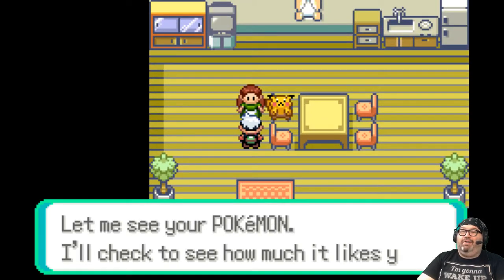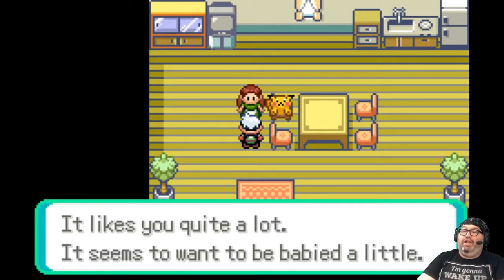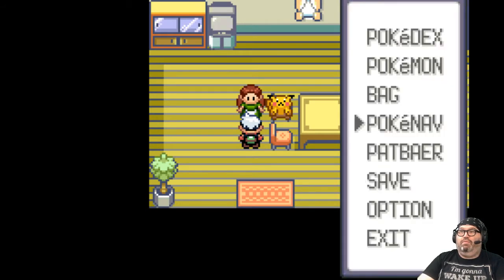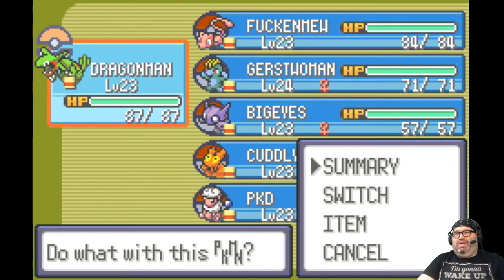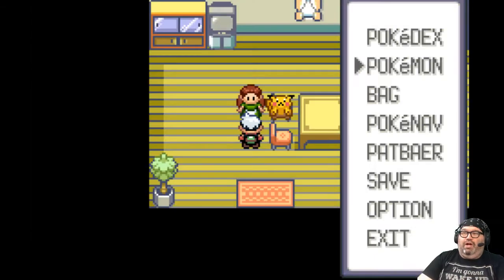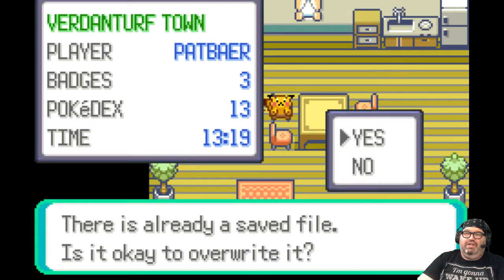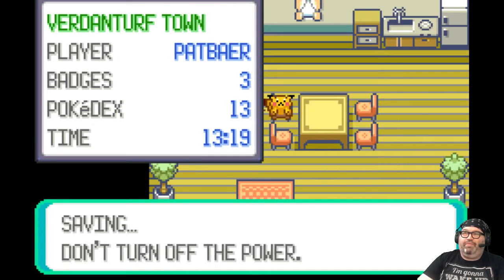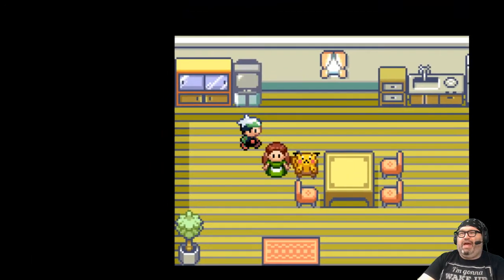'Let me see your Pokemon — I'll check to see how much it likes you. Your Pokemon likes you quite a lot. It seems it wants to be babied a little.' Hey Rayquaza, dragon man — do you want me to baby you? I'm glad you like me. I like you a lot, Rayquaza. You rule.